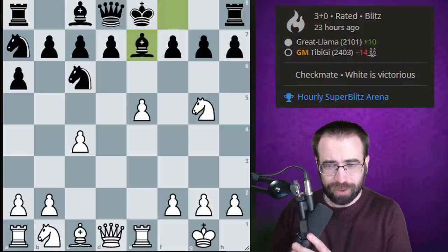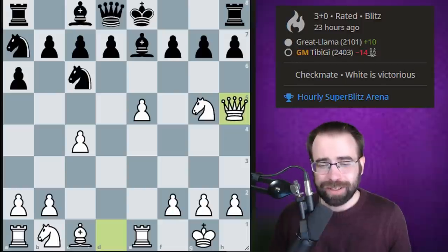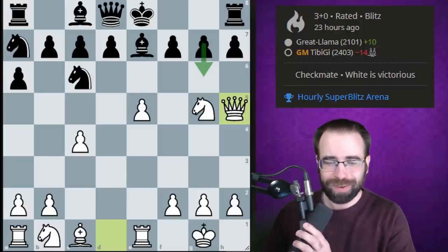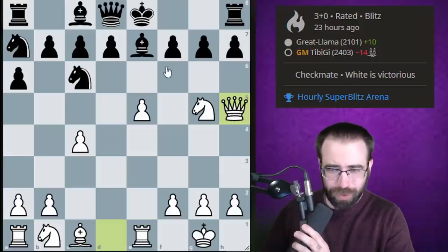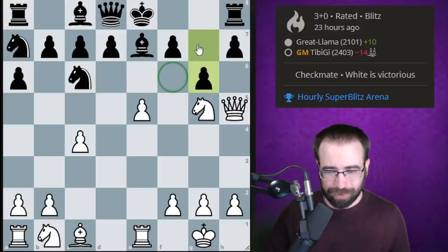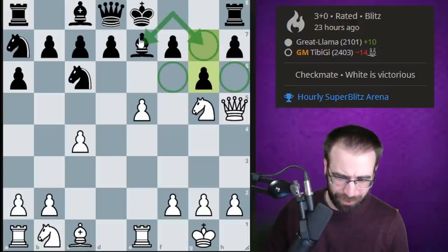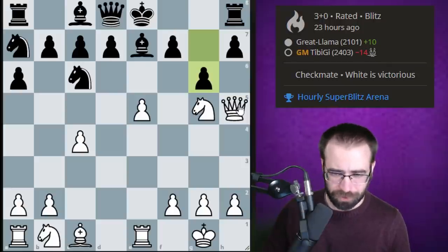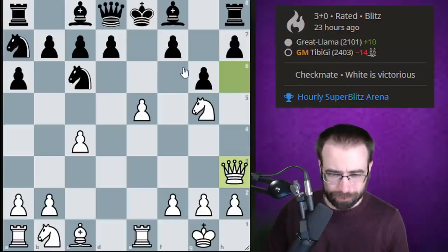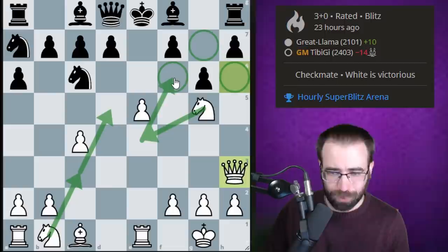Bishop to e7 — so far this is still following the game I played against Stockfish. Queen h5, and here in my previous video I mentioned that g6 is actually the only move, and that was not played in this game. We're going to take a look at what the grandmaster played, but g6 is definitely the only way for black to continue. You can understand why black wouldn't play it, because this is a very weakening move.